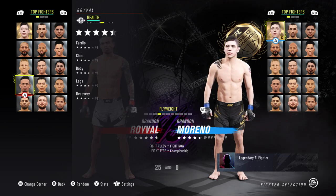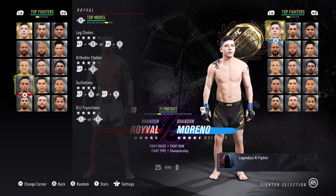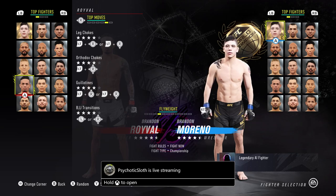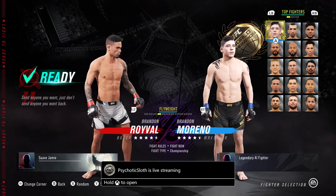4.5 stars in the health department. 93 cardio, which is really nice. He has 94 chin — cannot complain — 90 body, 90 legs, and 92 recovery, which is sweet. Something nice here is he does have 4-star leg chokes, 4-star orthodox chokes, 4-star guillotine, 4-star BJJ transitions. So he may possibly have rubber guard — yet to see.